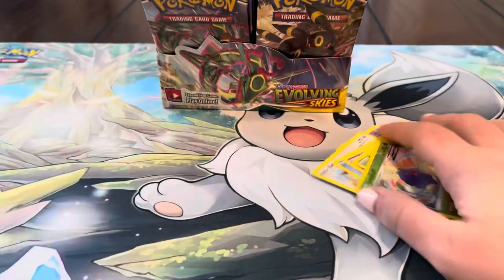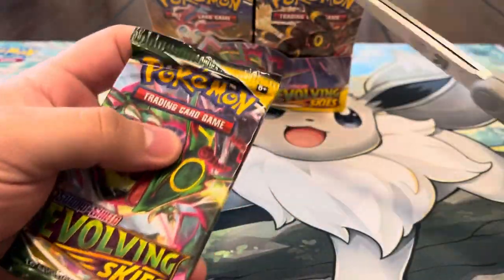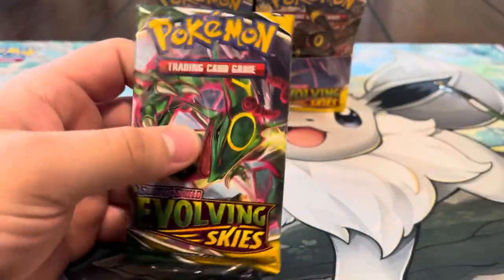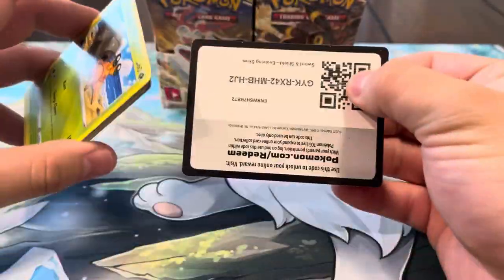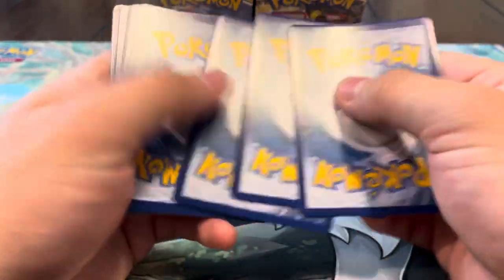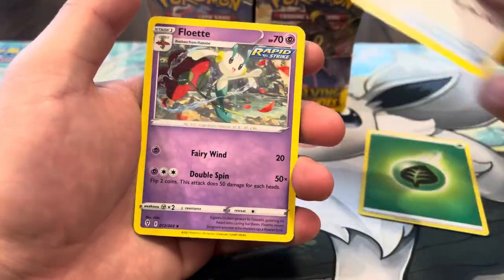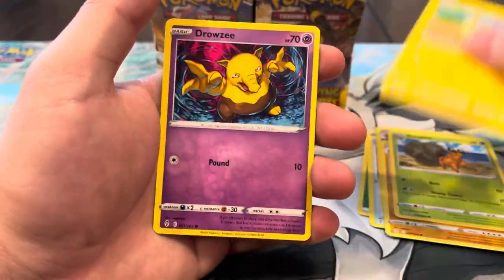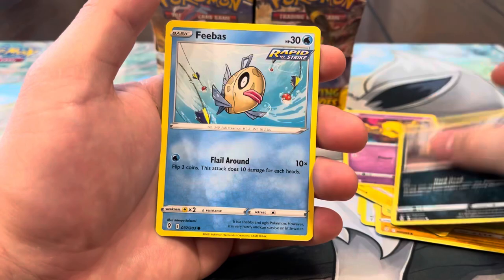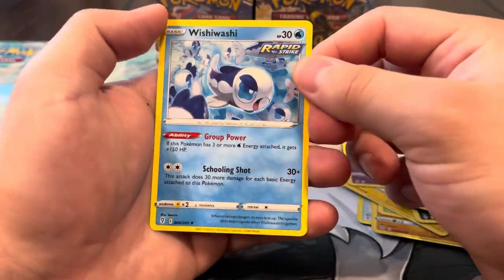We got the Eldegoss and Zapdos back to back! Let's see what else we're gonna get. I feel like now we're gonna pull straight holos — or V's. We've been really good already: a V-max and a full art. We got Swirlix, Fang Dragon, Flabébé, Boldore, Dwebble, Marill, Drowzee, Scraggy, Phoebe, Ice Cube reverse — and a Wishiwashi regular rare.